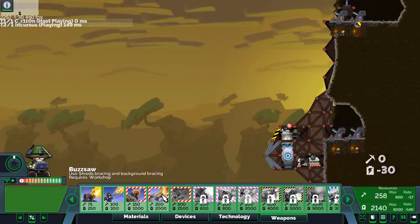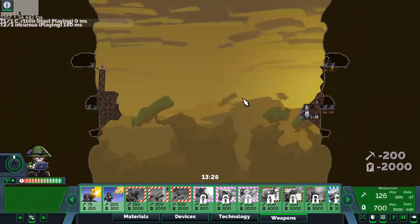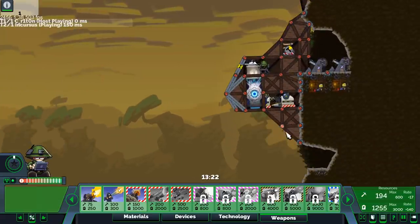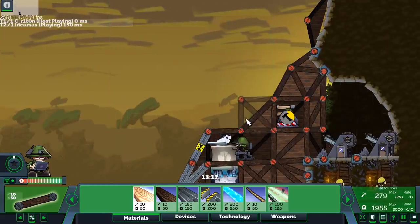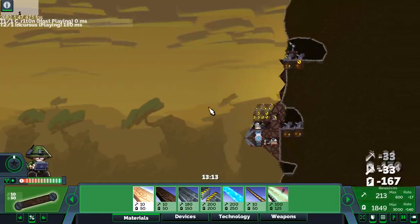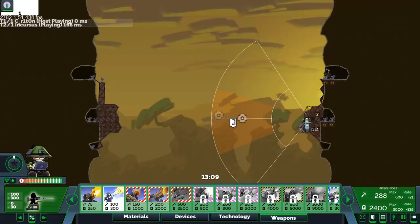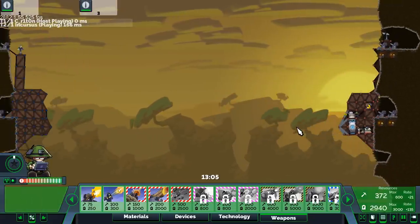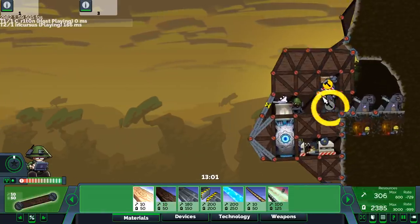Something with background bracing is blown up on it, so the buzzsaw can just hide in here for now. Hopefully he doesn't fix his expansion area — shouldn't be too concerned about it. Let's cover this. I do want to build mortars, so we'll need a platform for them. He's got one spot with background bracing so I need to watch out for that.